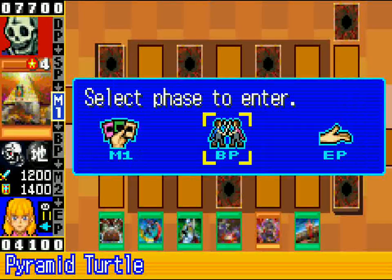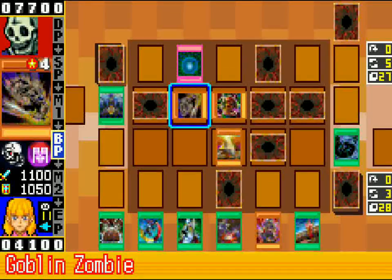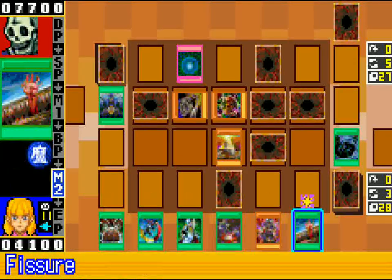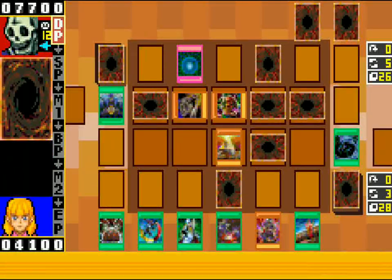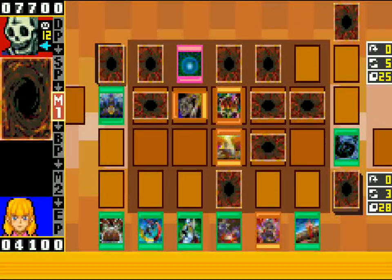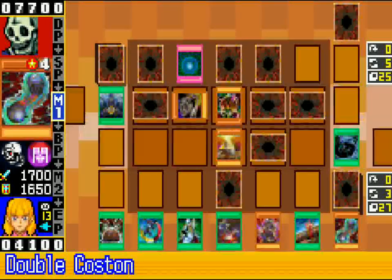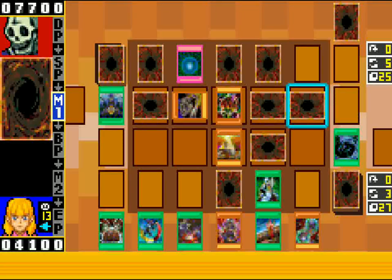I'm gonna throw Pyramid Turtle into attack position and attack into the Goblin Zombie hopefully. If they have a way to stop it they might not use it. They get Spirit Reaper Bind — well they just got all the stall in the world. There's Deathslacuda — that's gonna be an issue. I'm gonna have to deal with that Deathslacuda; if I don't remove it I can't feel safe.